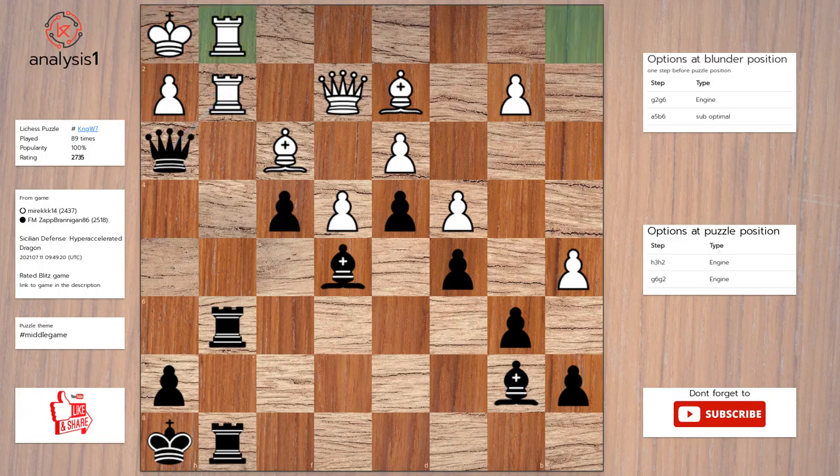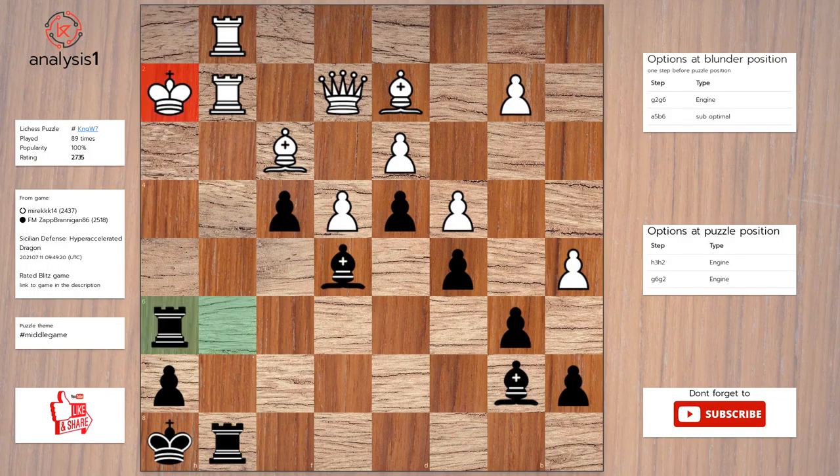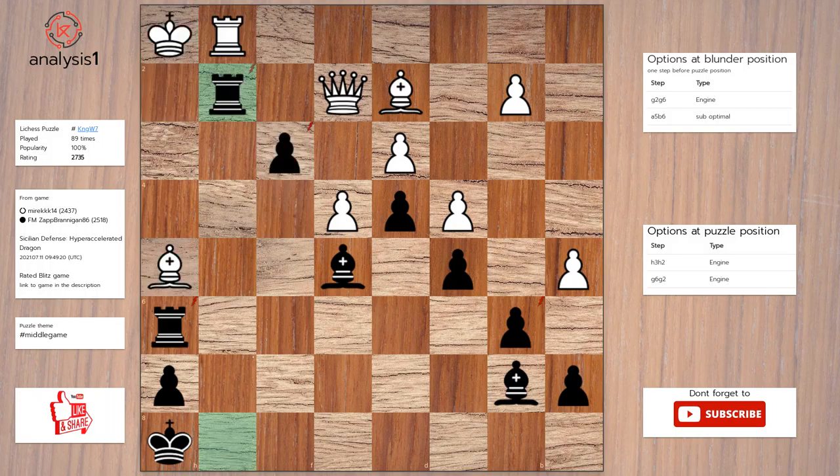The answer is queen takes pawn, check. King takes queen. Rook to h6, check. Bishop to h5. F3, check. King to h1. Rook takes rook. Rook takes rook. Pawn takes queen.